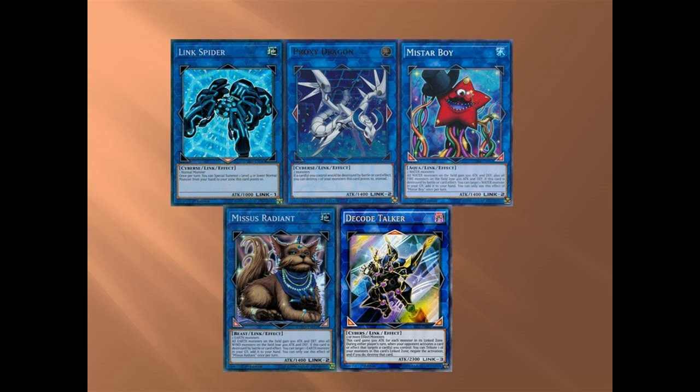Mrs. Radiant and Miss Starboy — they're kind of obvious why you use them, but the real hidden part is their graveyard effects. The best way I've used Miss Starboy is to get back Trishula — it grabs the one water monster and sends it back to your hand. I use Trishula fast, early in the game, because I know I have Miss Starboy. And Maxi — Mrs. Radiant can grab Maxi from the graveyard, which is really cool.